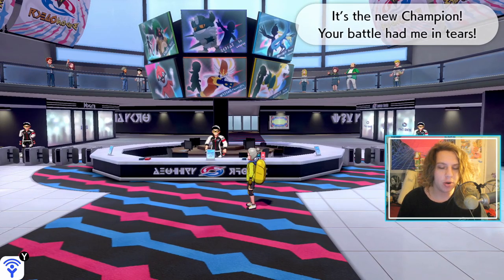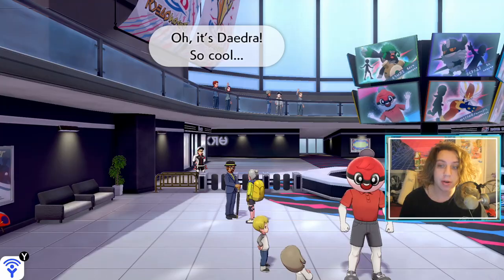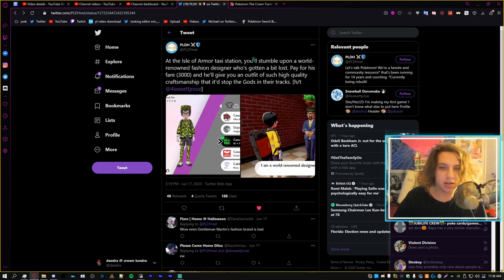Once you complete the Glaring Star Tournament and go through all the dialogue, to the left a man may or may not appear — there are actually some conditions to get him to appear.